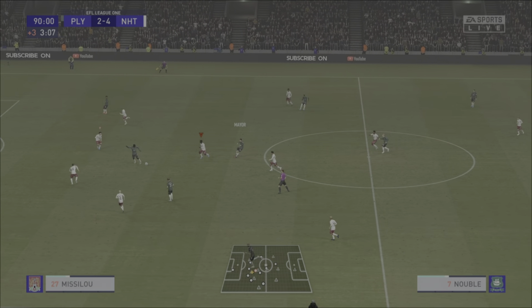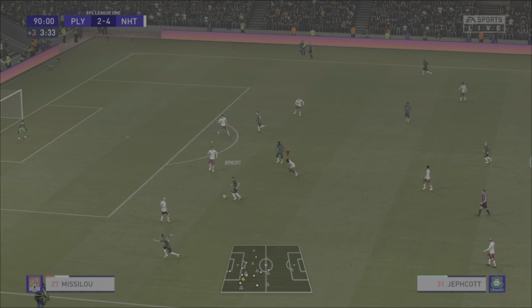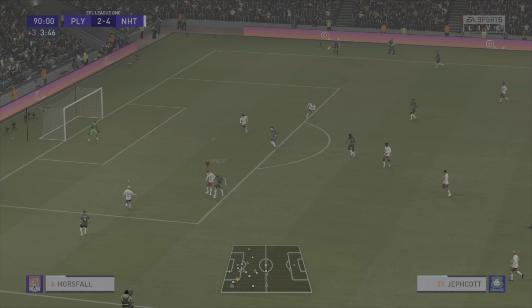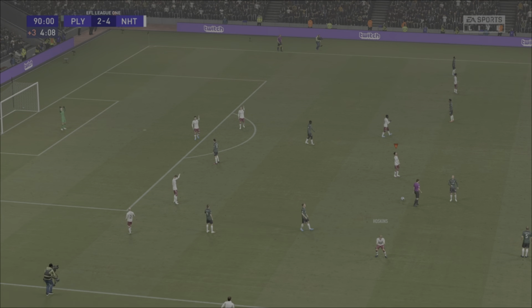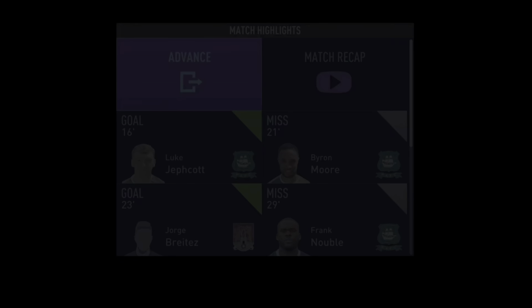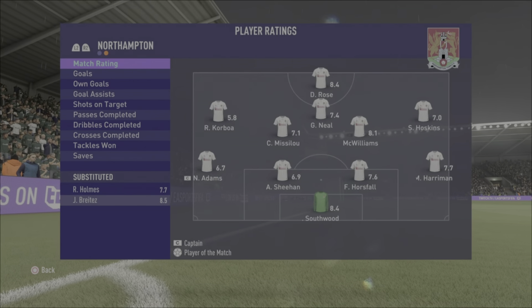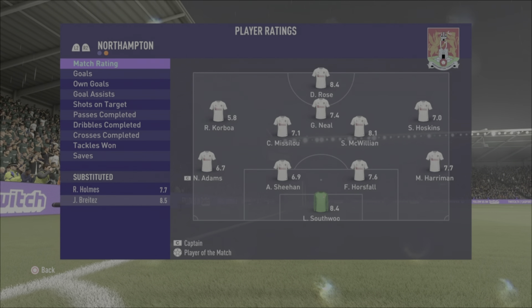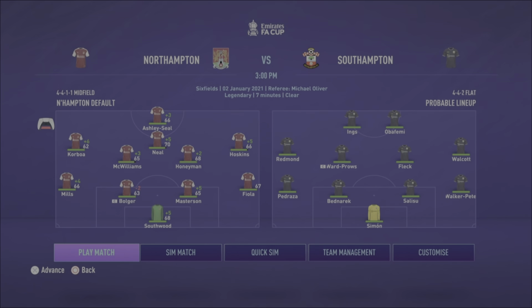Is there time for Plymouth to come with one more opportunity? Here is Frank Nubal. Jeffcott travelling forward - tackled well by Horsfall who gets it away. And there is your full-time whistle. A brilliant Cobblers performance ends in a brilliant Cobblers win. Player rating today is 8.5 for Britez, a great one for Southwood too, McWilliams in there as well, and of course Danny Rose the striker.